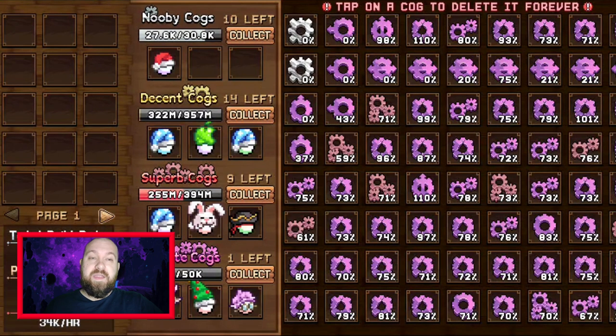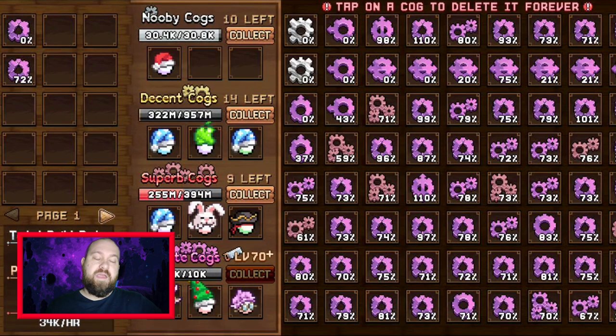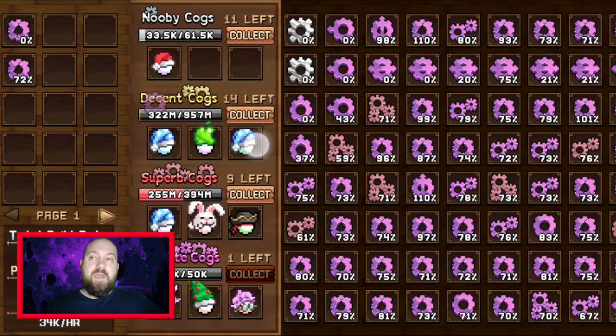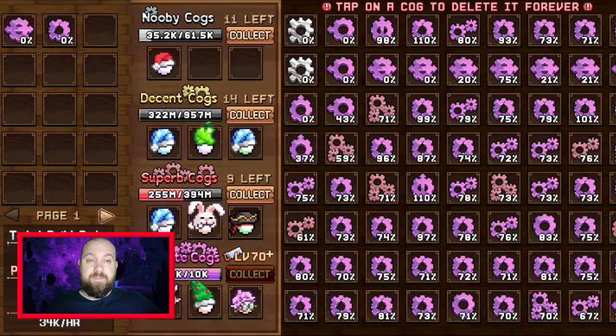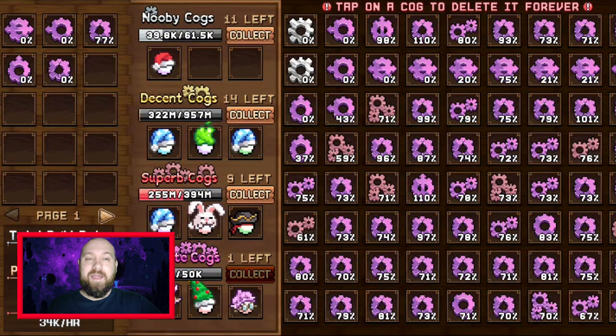Outside of the premium cogs surrounding your character, you have cogs that point in a direction — the ones above point down, the ones to the right point left, and there are corner cogs. The reason you use these is that they can have two lots of XP buff. Any cog has a normal set of stats like XP, build rate, and flaggies per hour, and then underneath you can get bonus stats if they're directional. The ones you want are those that give up to 65% XP boost — that's the maximum buff you can get.